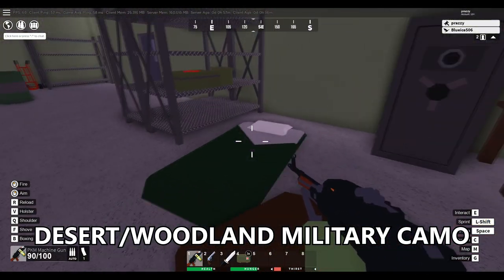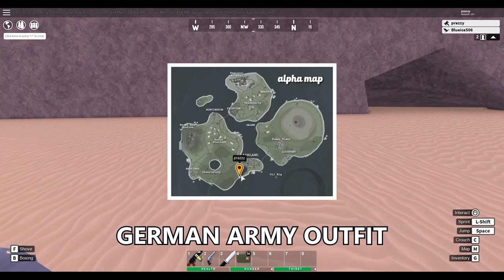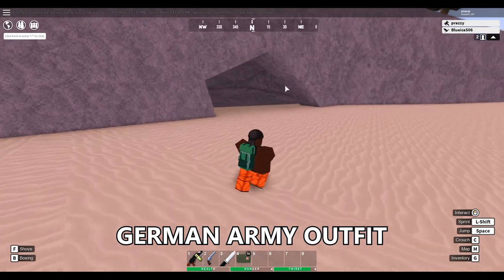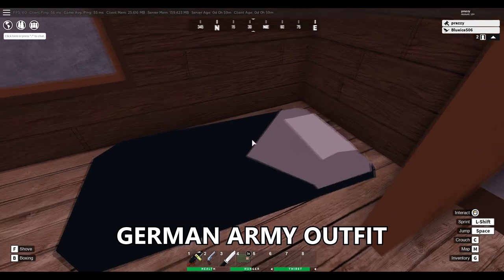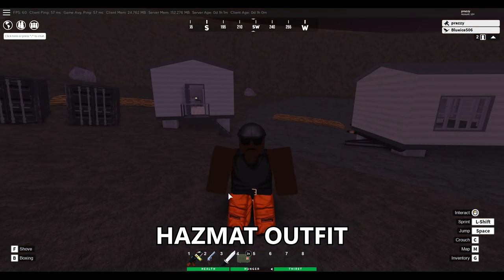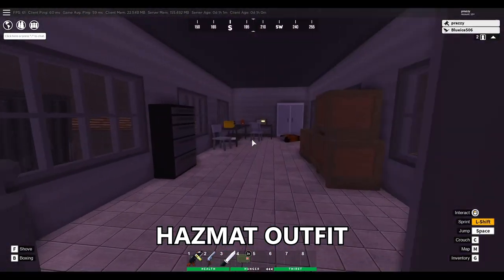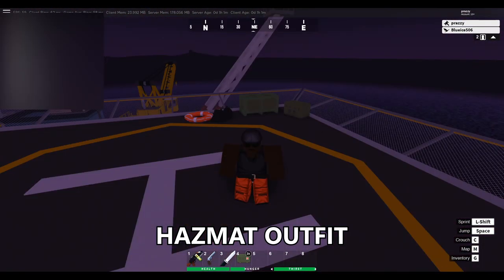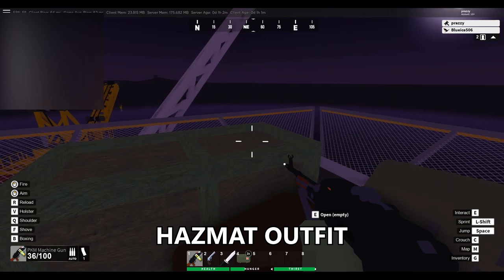The next outfit is going to be the German army outfit, and it actually spawns on the southern coast of Ashland. If you find your way to this place, you're going to find this little shoreline with a cave — if you enter the cave you're going to find this little hut, and inside the hut on the floor right here you're going to find the German outfit. For the hazmat outfit, you're going to want to come to the volcano and go to one of these trailers — right under this yellow crate you're going to find the hazmat outfit spawn. Another spawn location is at the oil rig, where if you find your way to the helipad all the way at the top, on top of this green crate you can find the hazmat outfit.